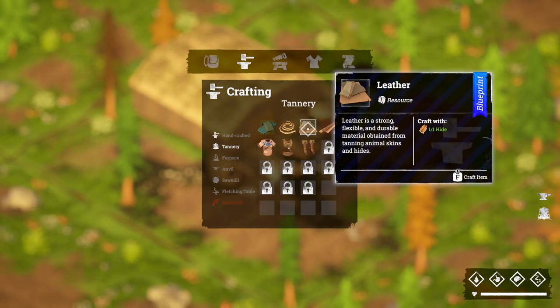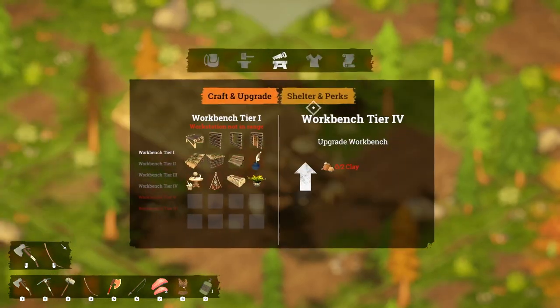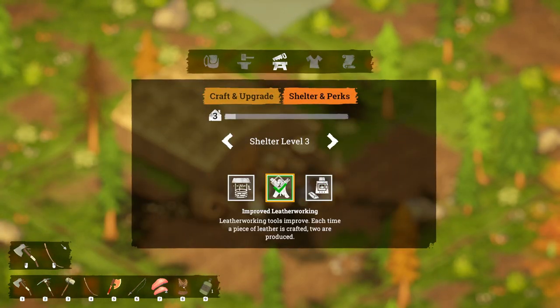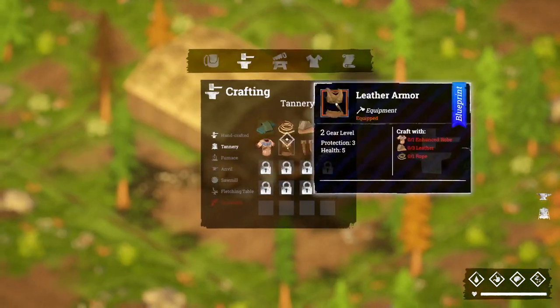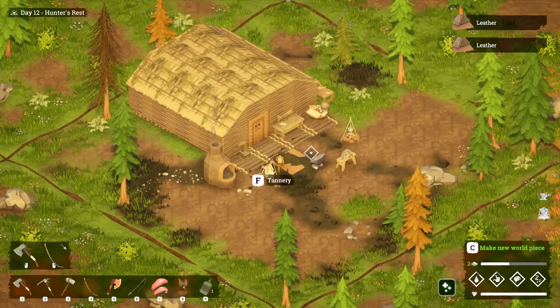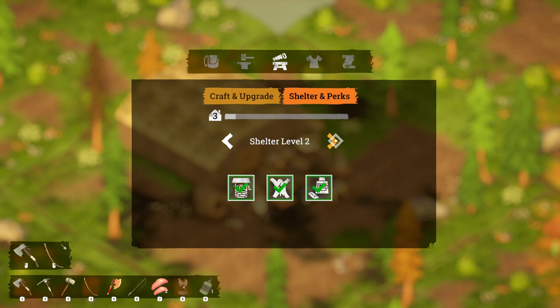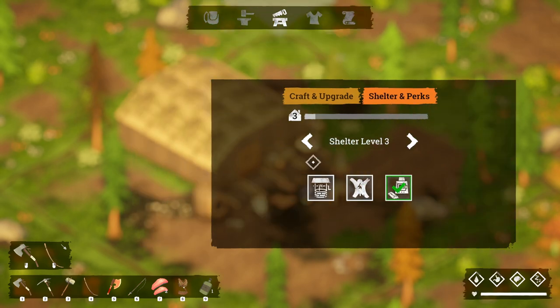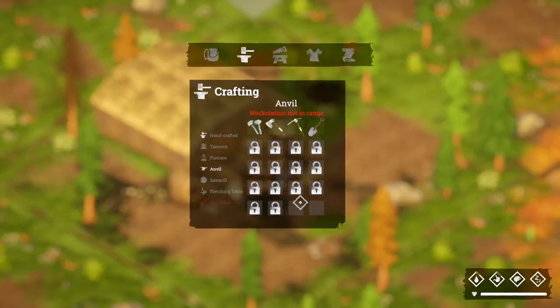If we wanted to make some leather — normally one hide makes one leather — we can swap to the leather perk and now get an extra piece. Coming to the tannery, we craft and get two pieces of leather. Really pay attention to your perks; choosing the right perk for the job is very beneficial and helps with your resources.